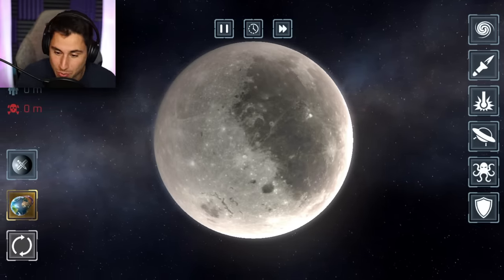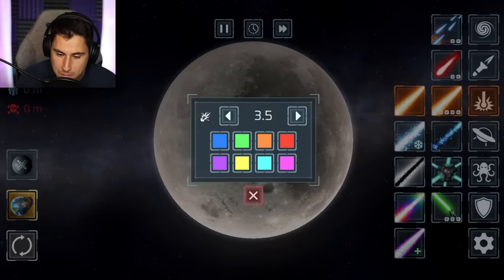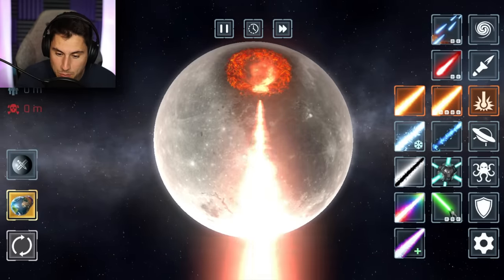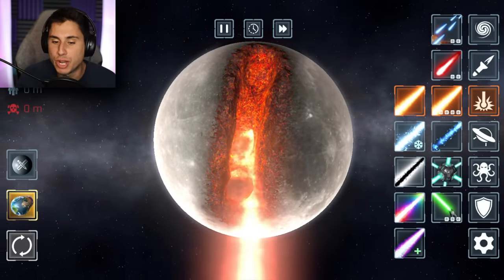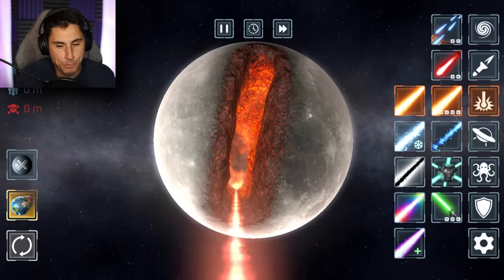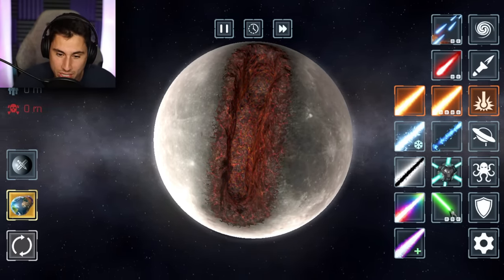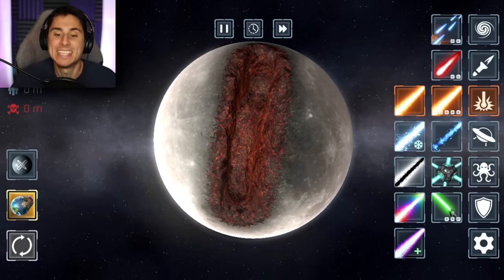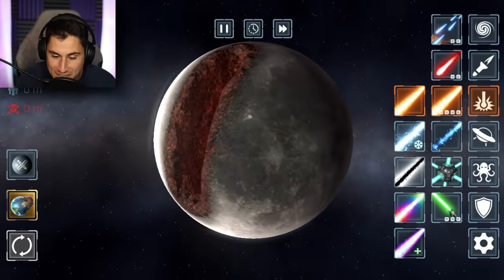Why not? Let's do it. The first thing we're gonna do is slice it in half right here. 3 out of 10 is pretty good, and we're gonna make it fiery red this time and just slice this bad boy in half. I'm pretty sure the moon does not have a molten lava core - oh, it's cooling. I think that was just because of the laser. That's actually pretty cool.